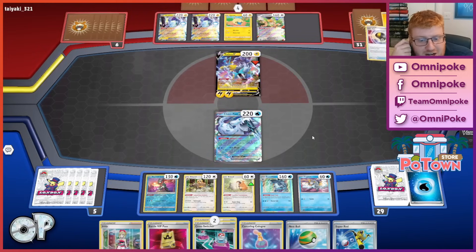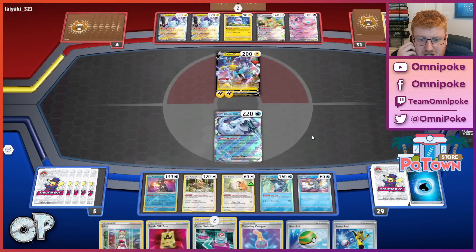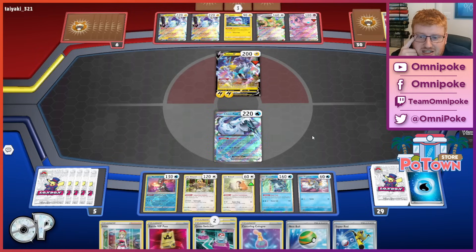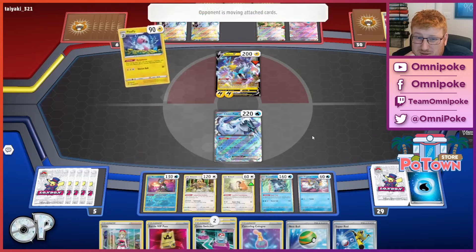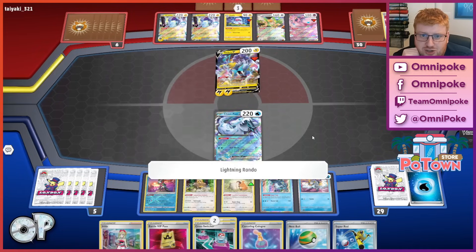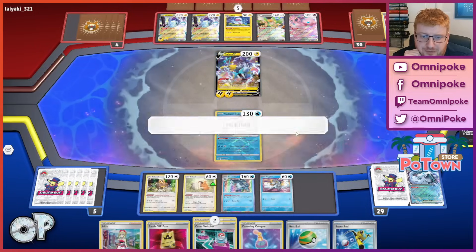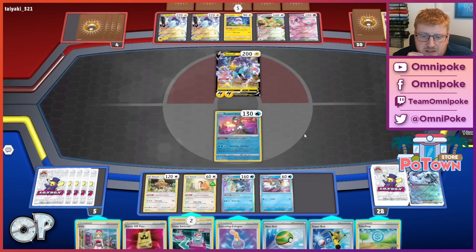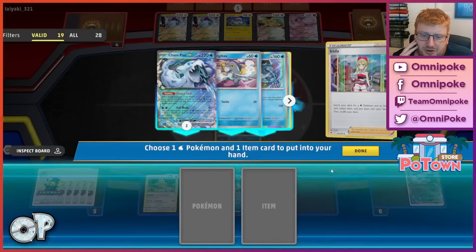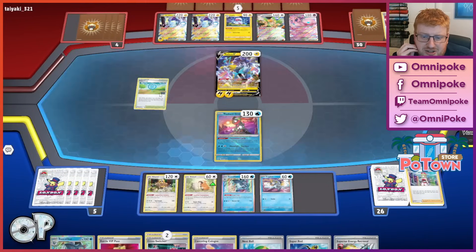Provided we just chain a steady flow of attackers, we should have no issues. The only things that could trip us up would be Path of the Peak stopping us Shivery Chilling out some energies and forcing us to continually find Superiors. We already have a Bibarel down, so I'm not too concerned about Judge or Iono. The opponent does go for that Raikou KO. We have Irida in hand, so this is another opportunity to go Candy into Bats Calibre, and we just go Bats Superior — pretty okay too.